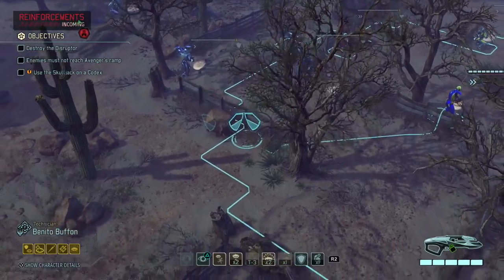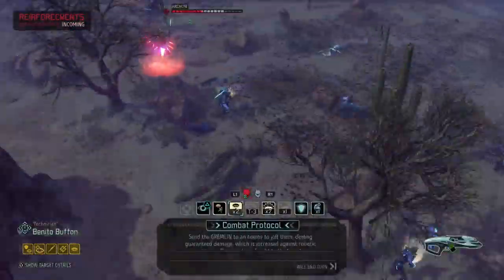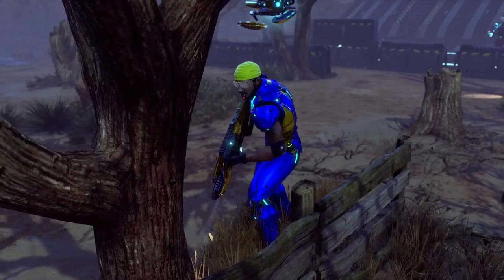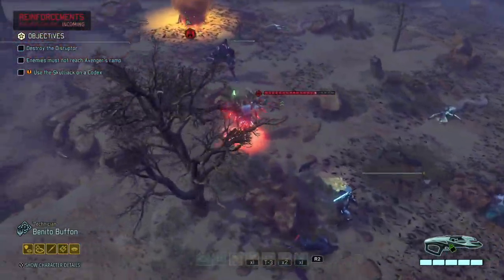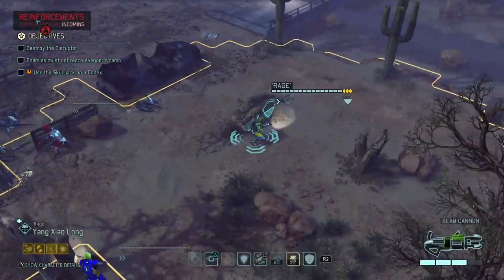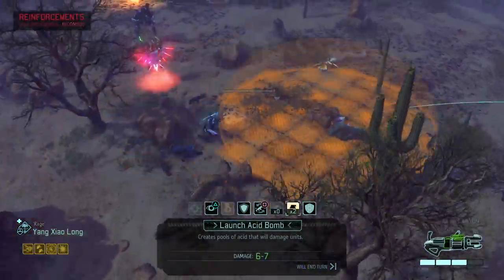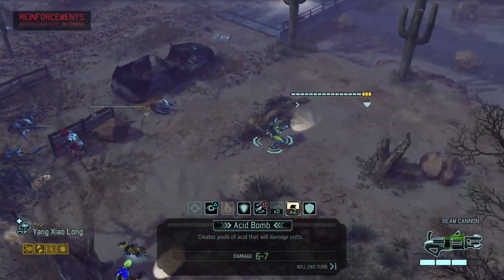Benito could get in as well. Could we get combat protocol in? Oh yeah, I think. So let's try that as a start because we do want to kill that Archon. There's one hit. And then we have Yang who can't apparently reach him — maybe with an asset bomb we can? No, just out of reach. That's annoying.